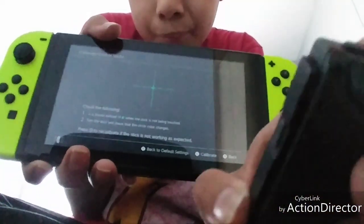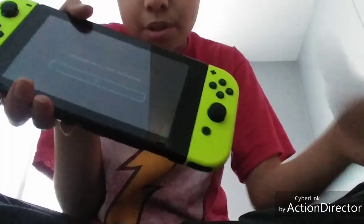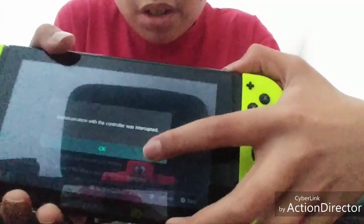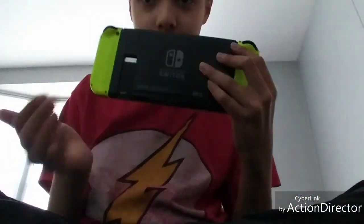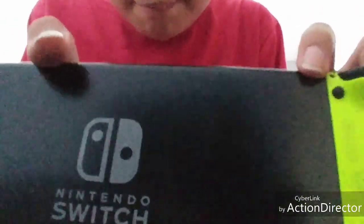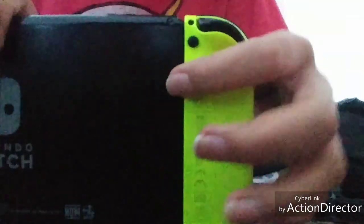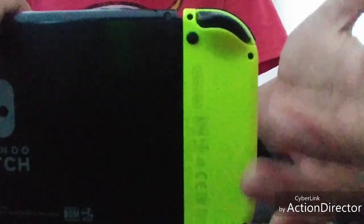When I turn it off during calibration it will say 'calibration interrupted' or something. And I have another issue — I don't have the kickstand because the back plate has cracks in it. Whenever I place the kickstand it will either fidget off or there are little cracks in the Switch itself.